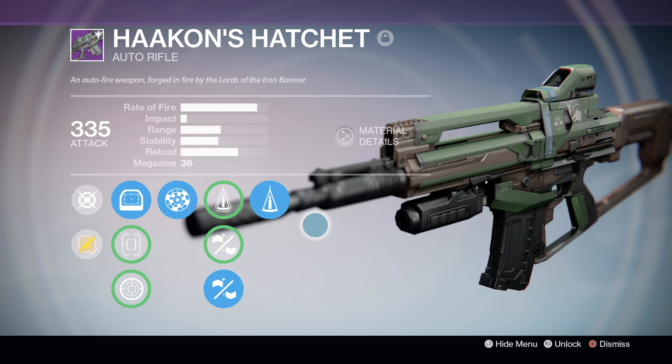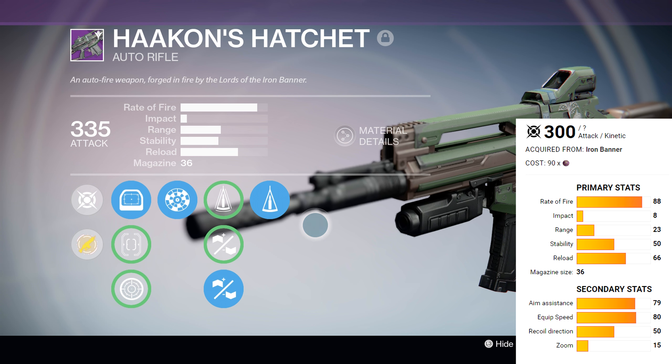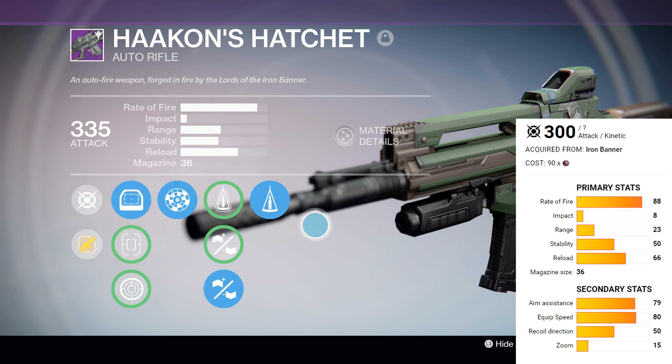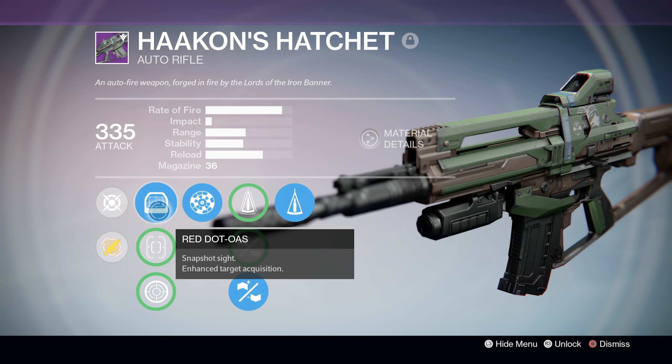Haakon's Hatchet is a medium impact auto rifle available from Lord Saladin in the Iron Banner. We'll be focusing on the vendor variant for this review, as it's pretty much as close to a god roll as the gun can get. Seriously, it's amazing, and I hope you guys push through the Iron Banner to get one. We'll start things out by checking out the gun's perks.